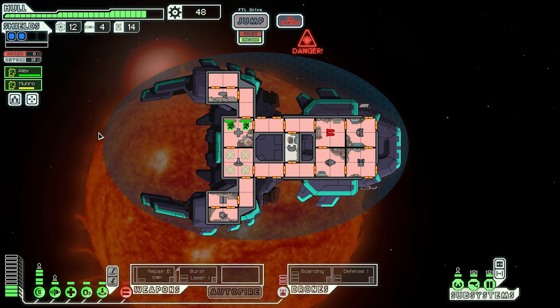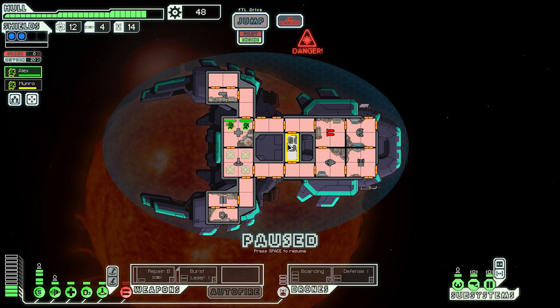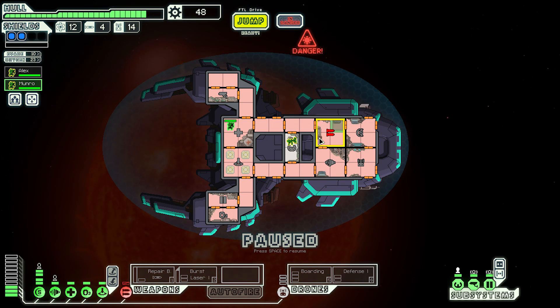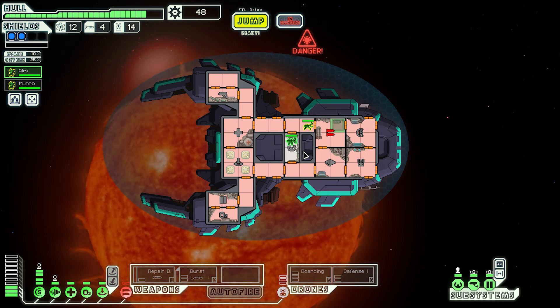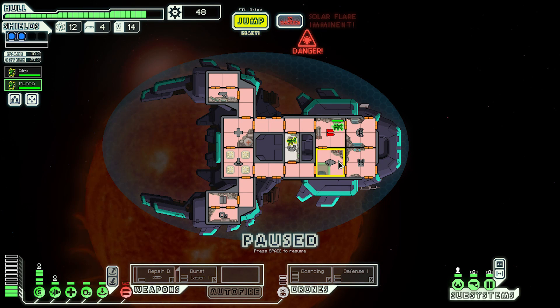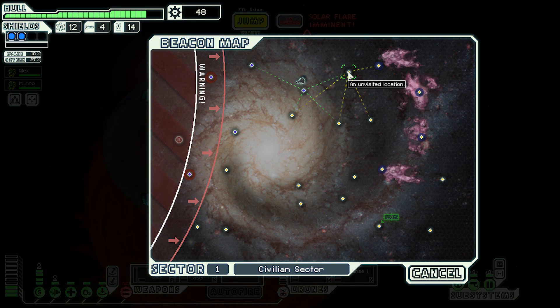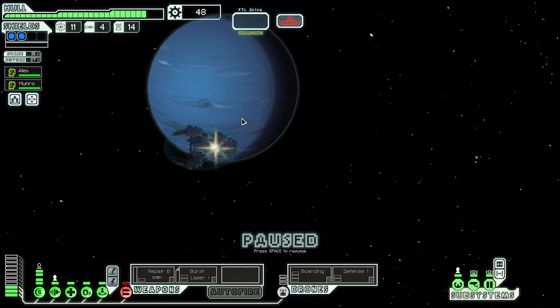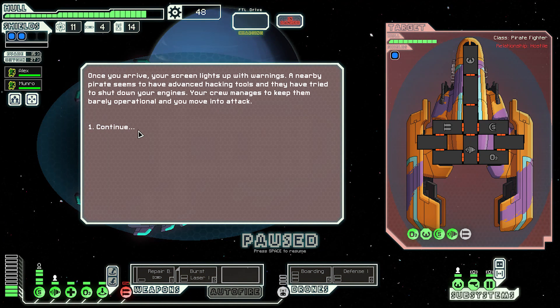Alex is already fully healed — go back to the cockpit. Let's get Munro repaired on the weapons. No solar flare imminent, that's fine. Back to stations and we're going to jump toward the nebula. We can slow down the rebel fleet by entering the nebula. We missed the solar flare event.